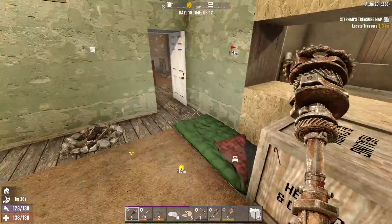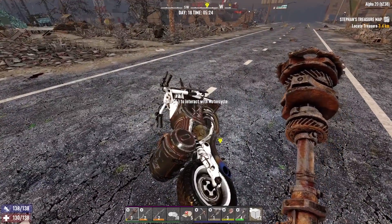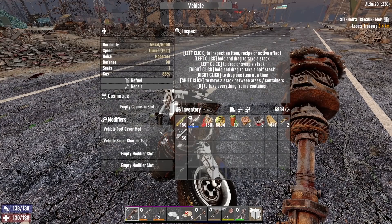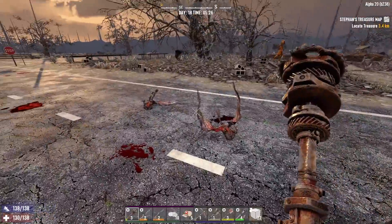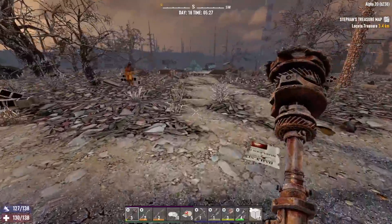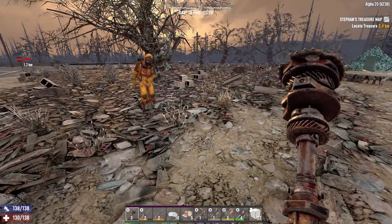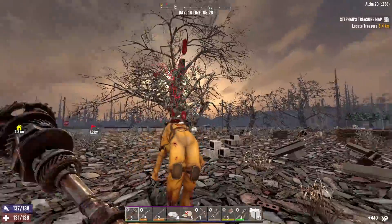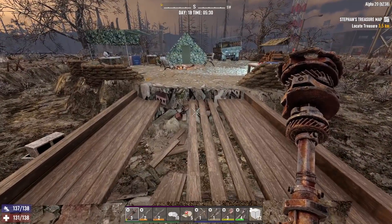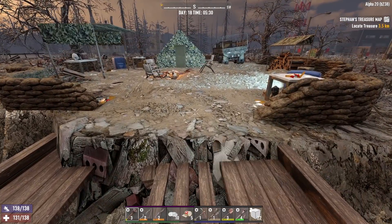All right, let me get all situated. We're going to get to the wasteland biome and do some more dangerous questing. Oh, I forgot to tell you guys — I made the vehicle supercharger mod and it got me here way faster than I thought. I've got a bad feeling though. We're going to check out this POI while we wait for the trader to open so we can get ourselves a quest. Gotta be a little careful — there are mines everywhere in the wasteland biome. Let's make sure we're loaded.